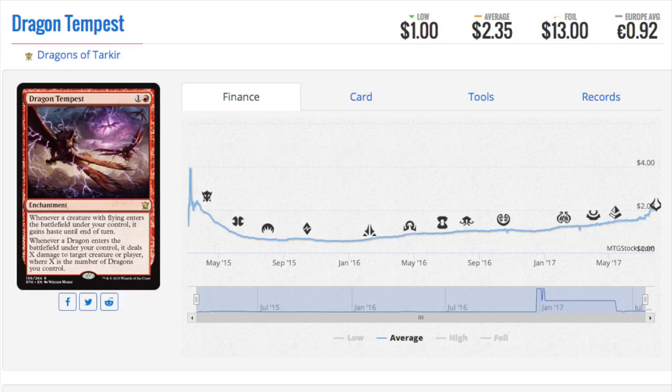Dragon Tempest is a good card and has been seeing a lot more play. It's interesting because it's never going to get weaker — just like Snapcaster Mage gets better with more instants and sorceries, Dragon Tempest gets better with more dragons. Two dollars is a very low buy-in point. Dragons are very popular and there's a five-color EDH dragon deck coming into play soon. I predict we will have more dragons in every single set going forward — great in EDH even if not Modern-playable.